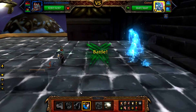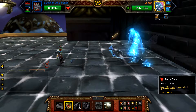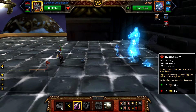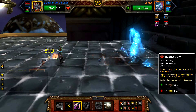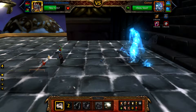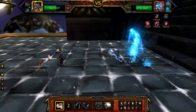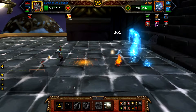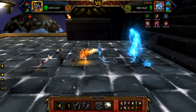Start with your Ankle Render and cast Primal Cry, followed by Black Claw, and then Hunting Party. You should get 2 rounds of Hunting Party off before your Ankle Render is defeated. Comet will be pretty low on health — if you were using a power breed of your Ankle Render, Comet will have even less health than what's shown here.